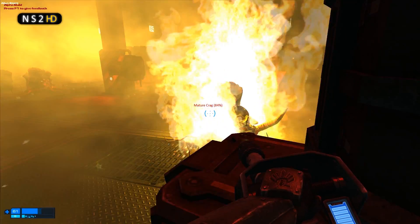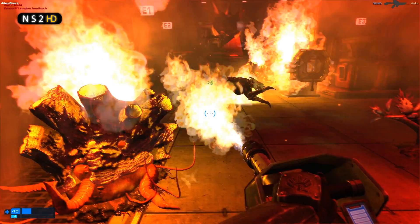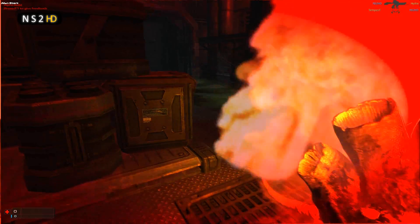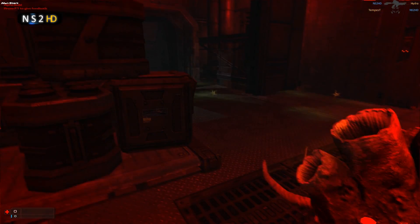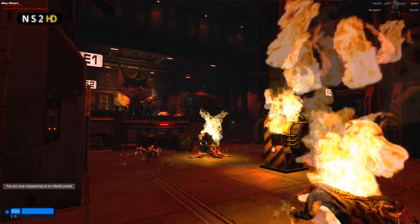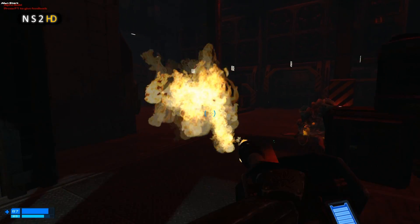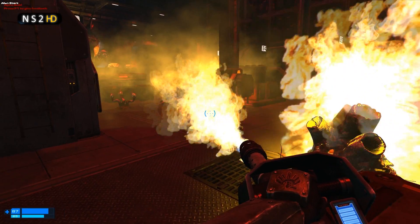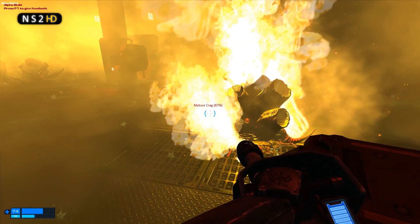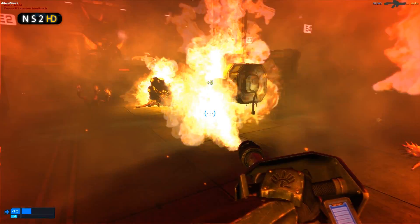As you can see, there are umbras going up, flames going out, orange light from the flames, red lights as I start to take damage, and a skulk running out on fire. The huge combination of effects just creates an environment that is incredibly fun and visual to fight in. Here it is again in a little bit of slow motion — all of these things combined just create such a beautiful atmosphere.